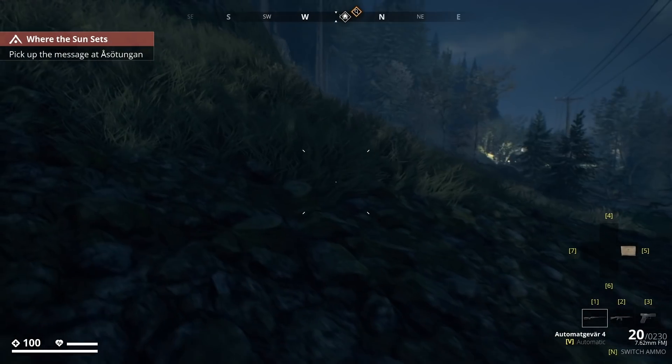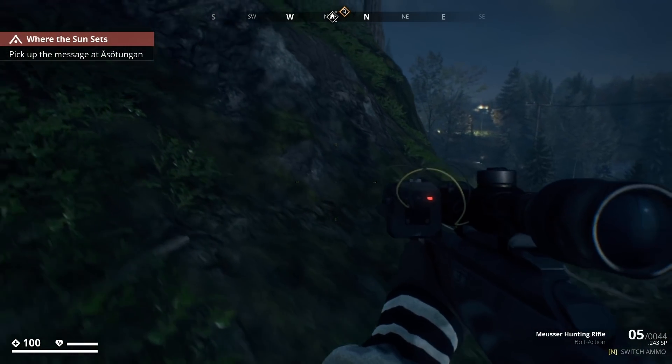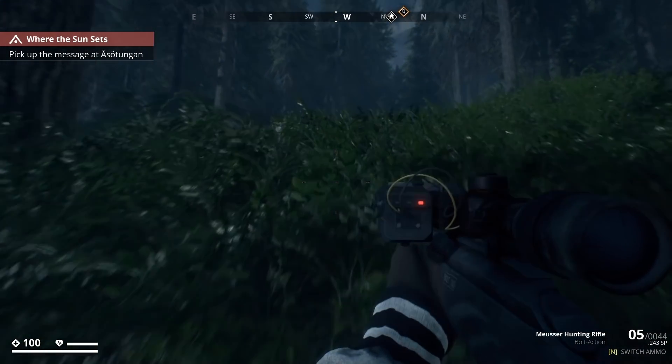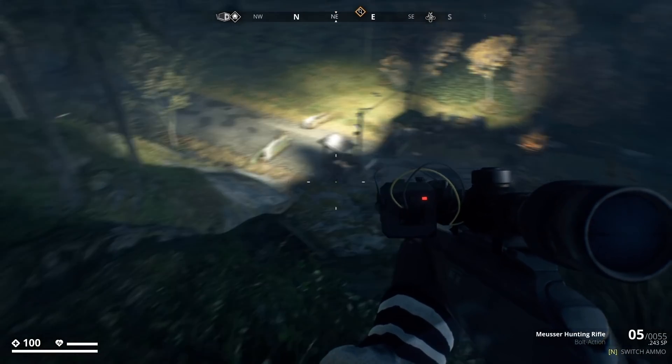I can deal with three of them but I don't want to go through all the ammo. That's the thing with this game — you can either be aggressive and assault them, or you can sneak, go prone, and try to complete the objectives. Take back the world. We're overlooking this outpost and I have a silencer on this rifle.